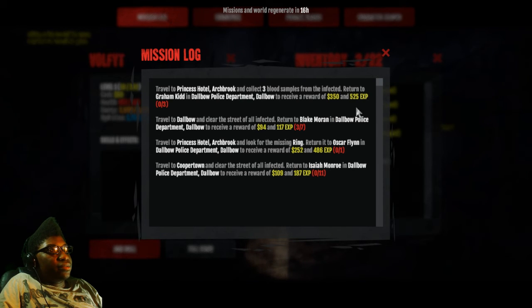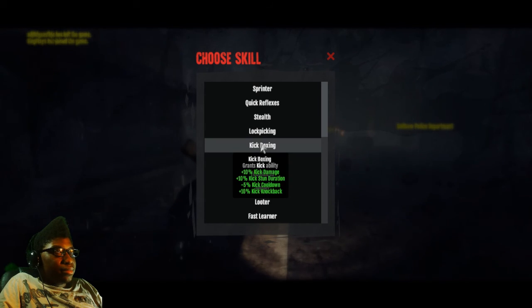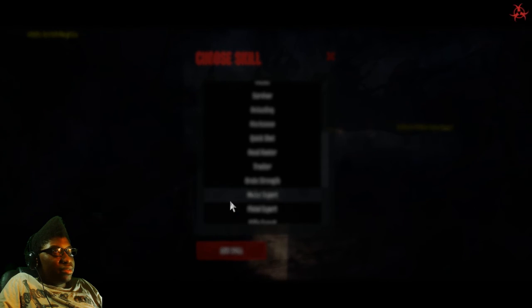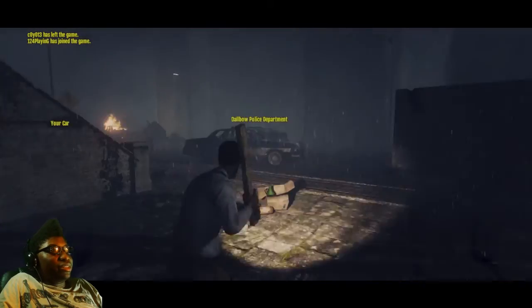You can also add your skills here if you have a skill point. They have different skills: sprinter, reflexes, stealth, lock picking, kickboxing, toughness, looter — which could be nice since you can find rare items — survivor, reloader. Where's one for melee though? Melee would be really nice. I see melee stun and melee expert. I'm going to take melee expert. The reason is that melee is probably going to be the thing I use most.